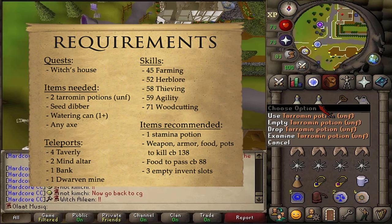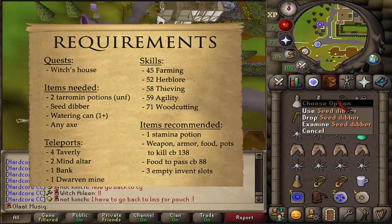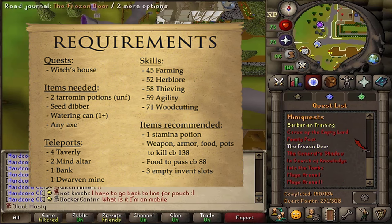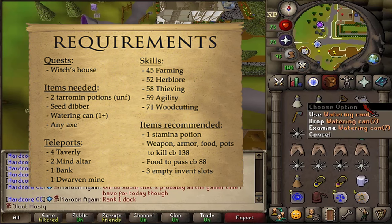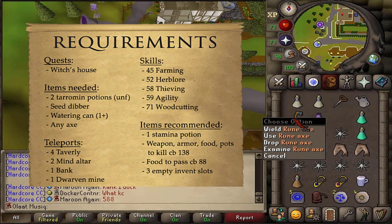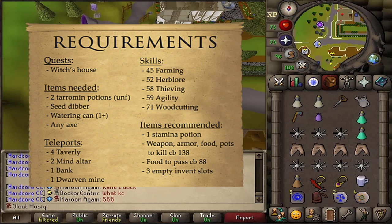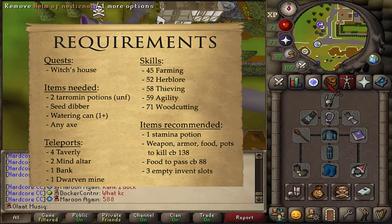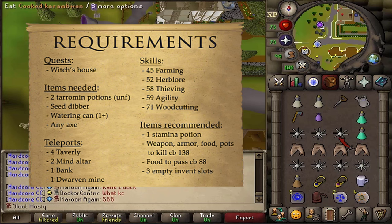You'll need two Tarran potions unfinished, a Seed Dibber which might not be needed anymore after you've completed the Barbarian farming training, one watering can with at least one use, and any kind of axe. For the recommended items, one Stamina Potion should be enough, along with some food, armor, weapon, and potions to kill a level 138 boss at the end of the quest.